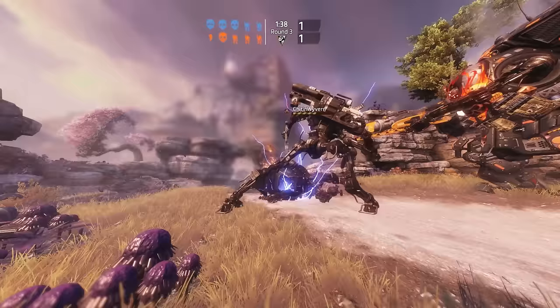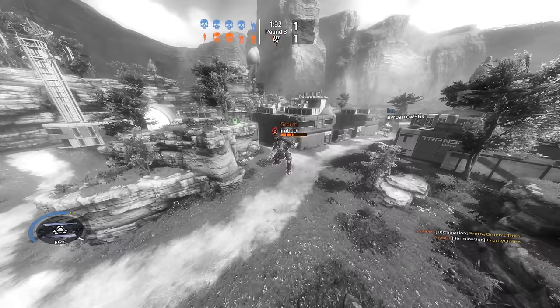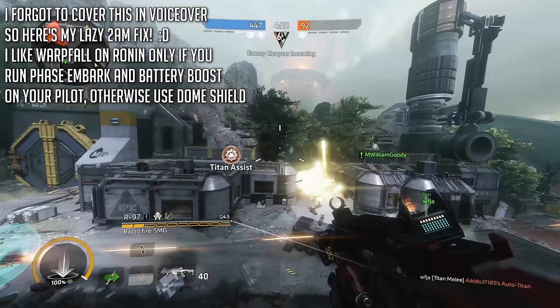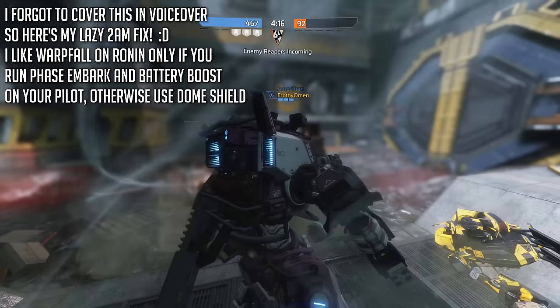In addition, you can lock down objectives like flags so the enemy team absolutely cannot interact with them for long periods of time. Versus Titans, it's deadly for reasons I've already shown throughout the clips here. It adds so much damage and offensive utility to Ronin that it's absurd. You can even use it defensively to break line of sight and use it as a ghetto piece of cover if you absolutely need to. It's just so flexible.